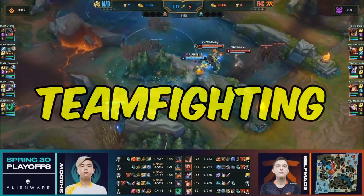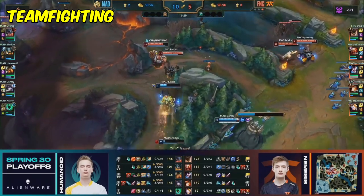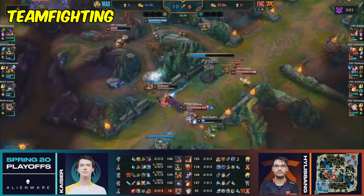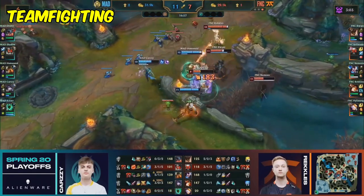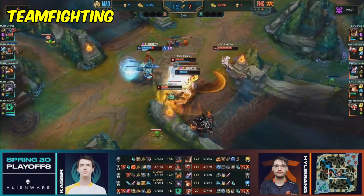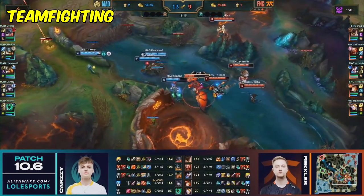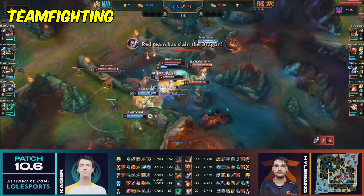On teamfighting, Malphite excels at engaging in teamfights and disrupting the enemy team. To maximize his impact on teamfights, Malphite players need to understand their role and execute their abilities effectively. As Malphite, your primary goal in teamfights is to engage onto the enemy backline and disrupt their carries. Use your ultimate ability, Unstoppable Force, to knock up multiple enemy targets and peel for your own carries if necessary. Coordinate with your team and communicate your intentions to execute effective engagements and follow-ups. It's a pretty simple job most of the time, but this just means you can reorient your focus on the execution of these fights. What's my angle of approach? What are the other champions on my team looking for in terms of win conditions in fights? How can I change my playstyle to better play into this? These are all pretty good questions to ask yourself continuously in order to potentially change up how you play out your teamfights while you just press E and R on the enemy.